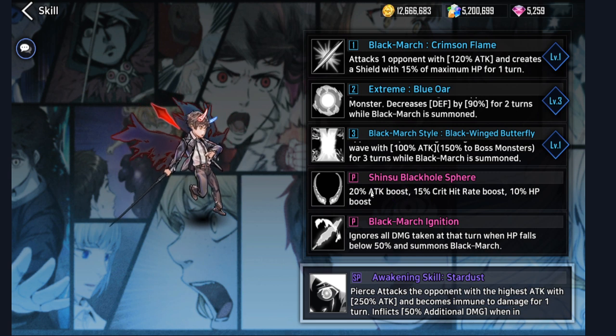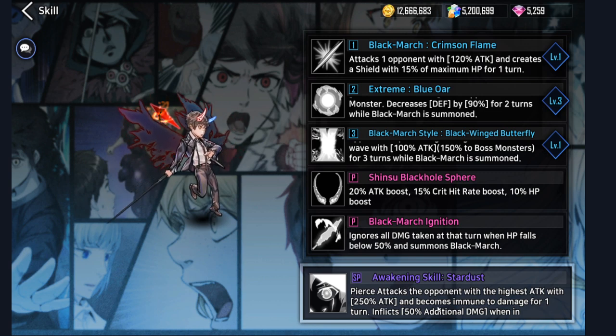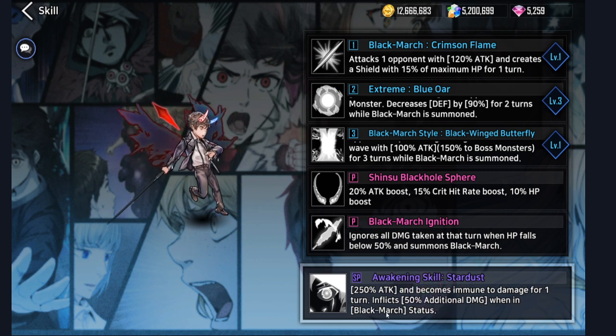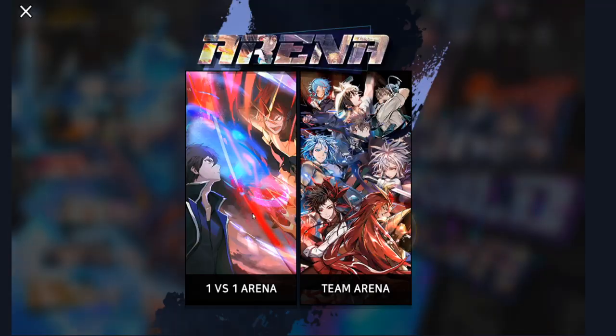And then his first passive gives 20% attack, 15% crit rate, and 10% HP. The Black March summon ability ignores all damage taken that turn when HP falls below 50% and summons Black March. And then his final ability — his X ability — pierce attacks the opponent with the highest attack with 250% attack and becomes immune to damage for 1 turn, inflicting 50% additional damage when in Black March status. Black March Bam is honestly really, really good. His skills are great and he does really high amounts of damage, while a couple of skills also help him stay alive and tank.